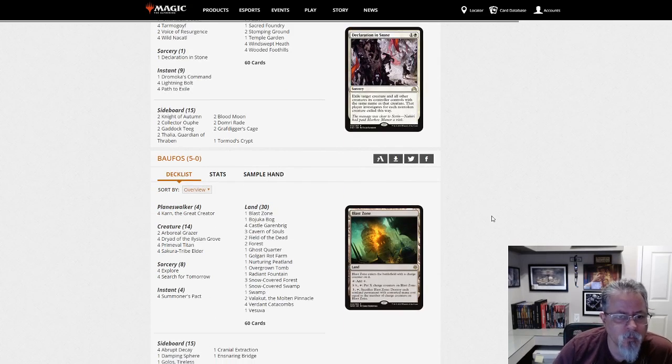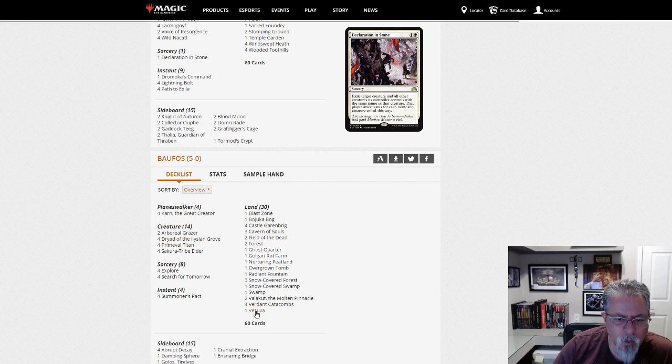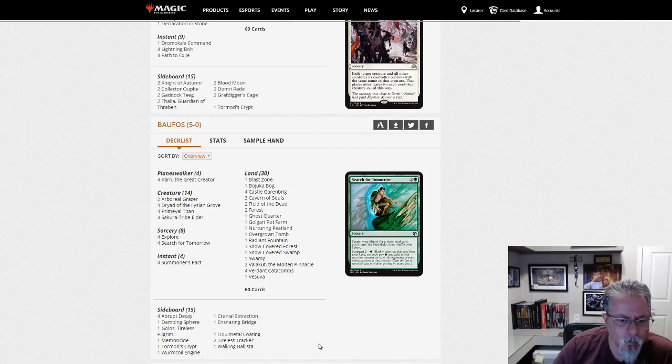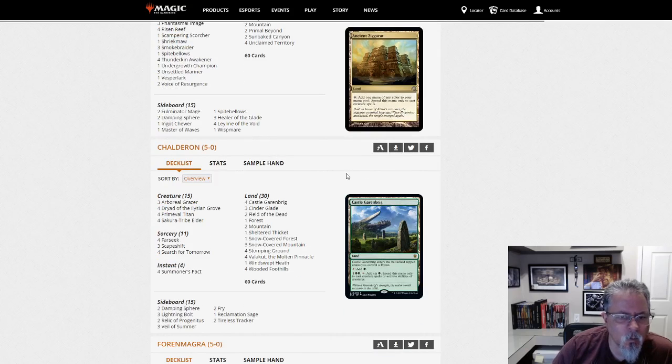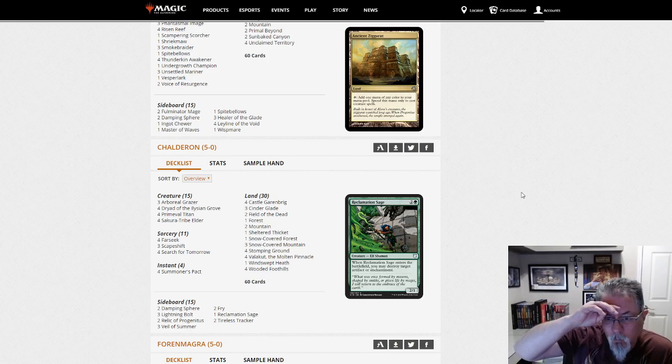Balfos with Titan Field — no Scapeshift, no Amulet of Vigor, so Titan Field. Just leaning on Dryad and Primeval Titan to fuel your Verdant Catacombs. Is it mono green or Green-Blue? This one is mono green, really — no devotion-style things. It splashes other colors and the Dryads help you out with that. Tarask with Elementals — good old fun Elementals, another Aether Vial deck. Calderon with Titan Shift — this one's got the Scapeshift in it, no Amulets. So we've seen all three: Titan Field, Titan Shift, and Amulet Titan.